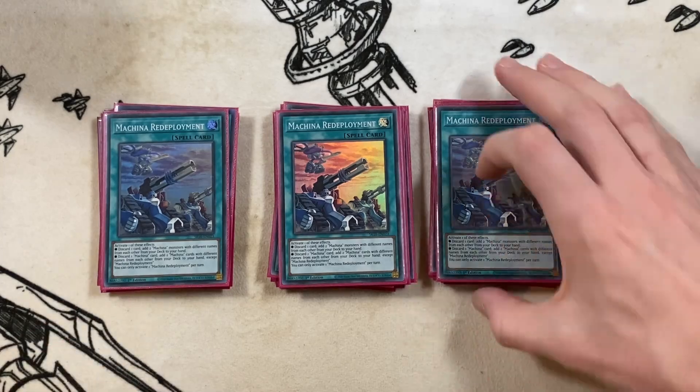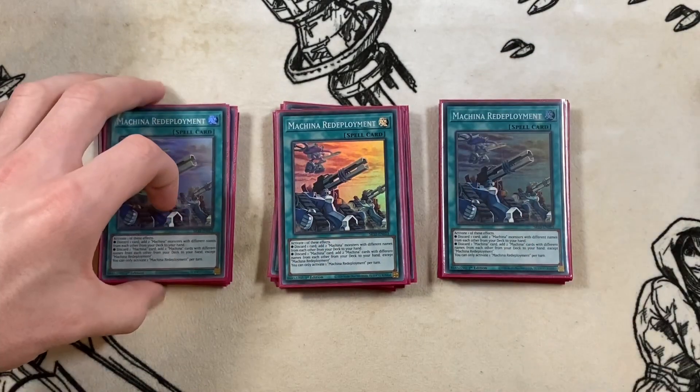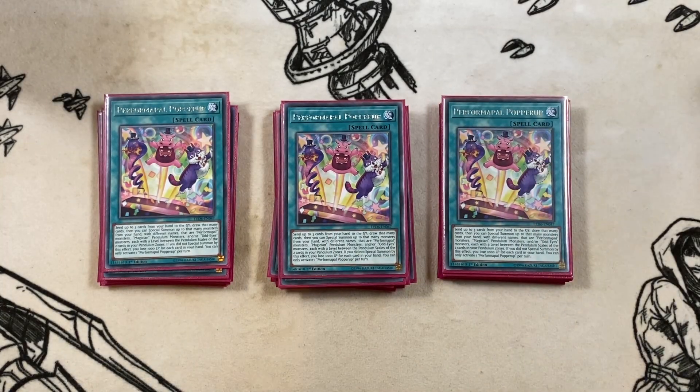With Machina Redeployment, you add your Monster Gate target and your Ruin Force. Discard the Ruin Force, summon the Cannon, then activate Monster Gate. You also have at least one Ruin Force guaranteed in the graveyard. Then three copies of Performer's Power Popper — discard up to three cards, draw that many, take burn damage. You're not going to special summon with it; you just want to draw and discard, draw and discard.